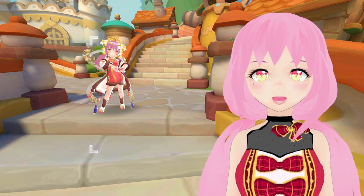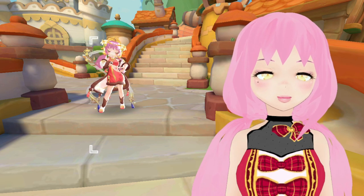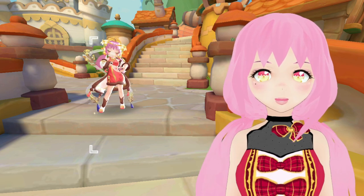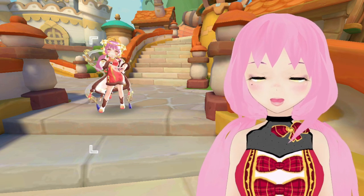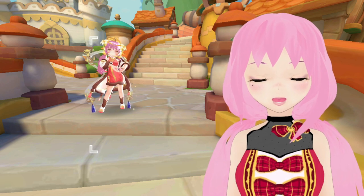Welcome back everybody. The most common question I have gotten across my Cloud C guide videos has been: how do I find a certain partner? Where is Spinda? Or Hikiki? How can I gift them? Let's go over some tips and tricks I have for you to find your partners anytime you need them.